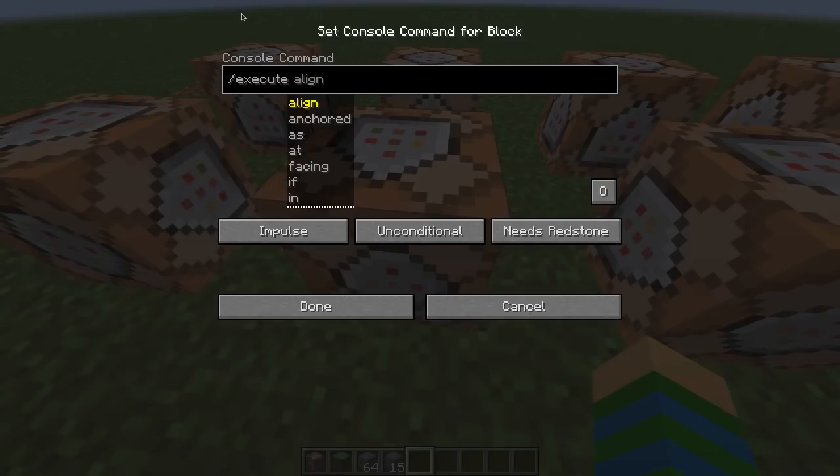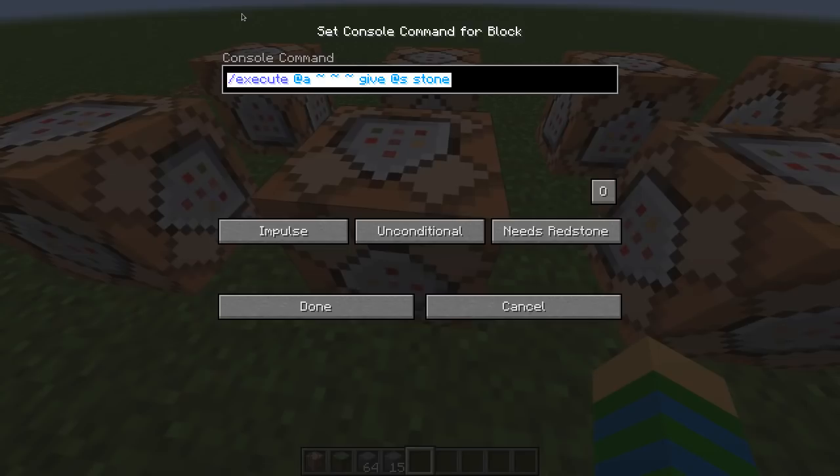In 1.12, you have to do execute, put the selector, then put the offset, and then put the command — like give @a stone. This command has a lot of problems. Why does it execute at the position of the selector? What if I only wanted to execute as the selector but not at the position of the selector? Also, what if I didn't want an offset? You are forced to put it anyway.